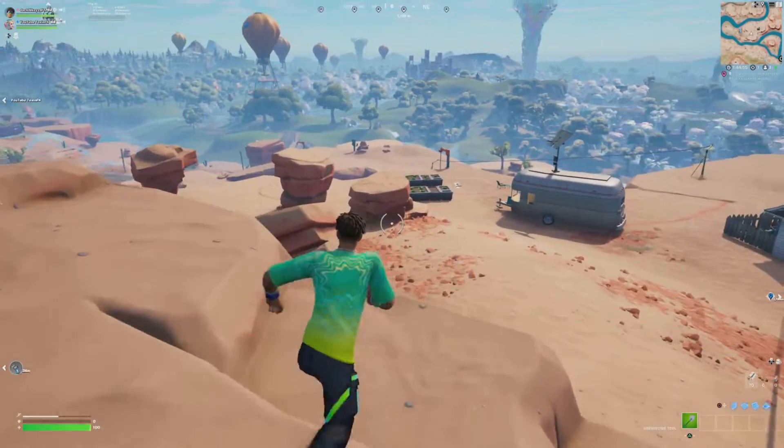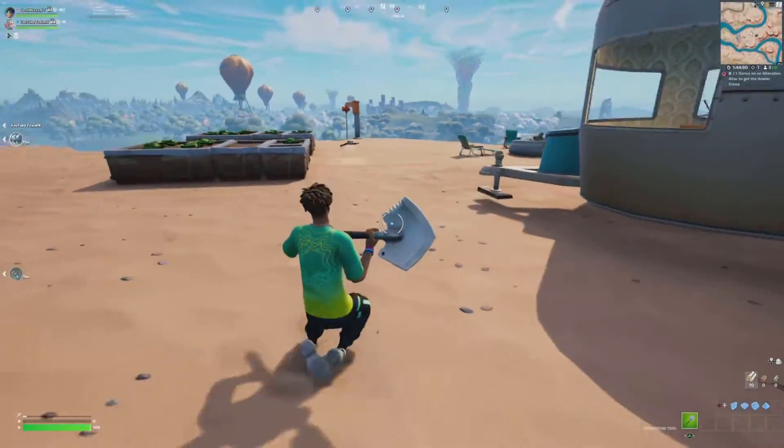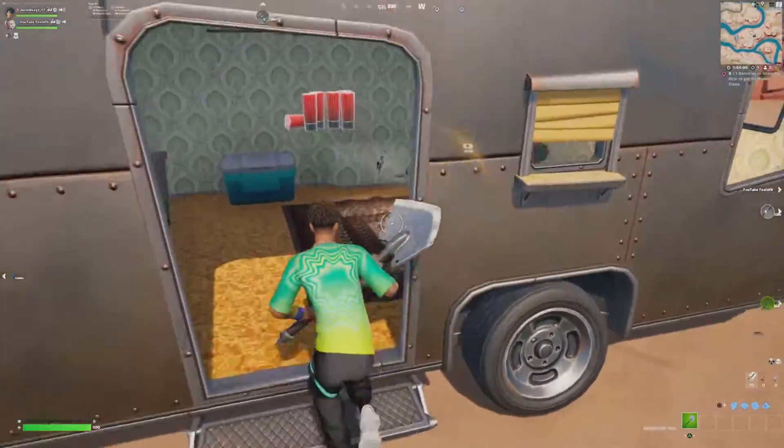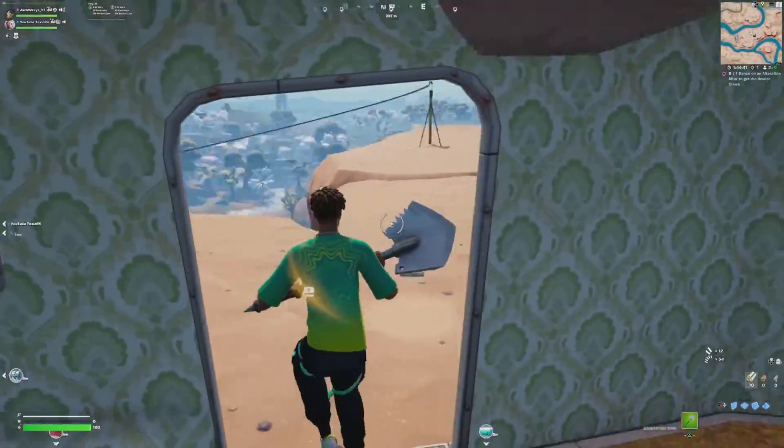There's a few rocks up here so you get decent mats from them. And then down here's the little RV. There's two force spawns over by it, like this one. And then there's always a cooler in here, a chest, and then there's always this ammo crate.